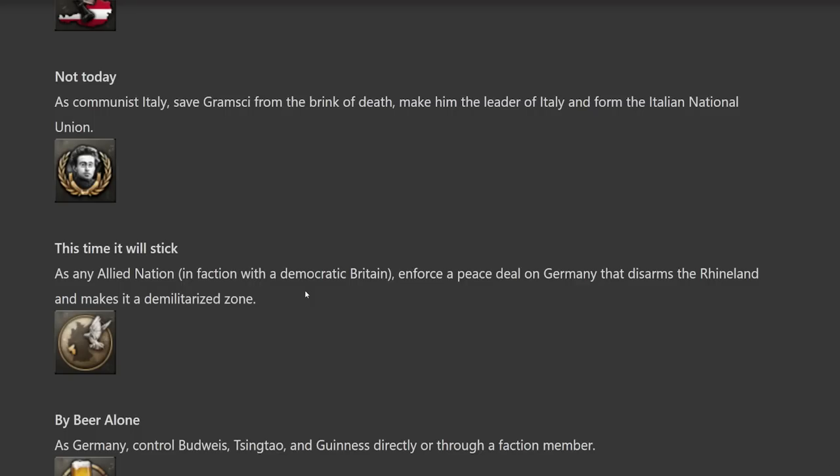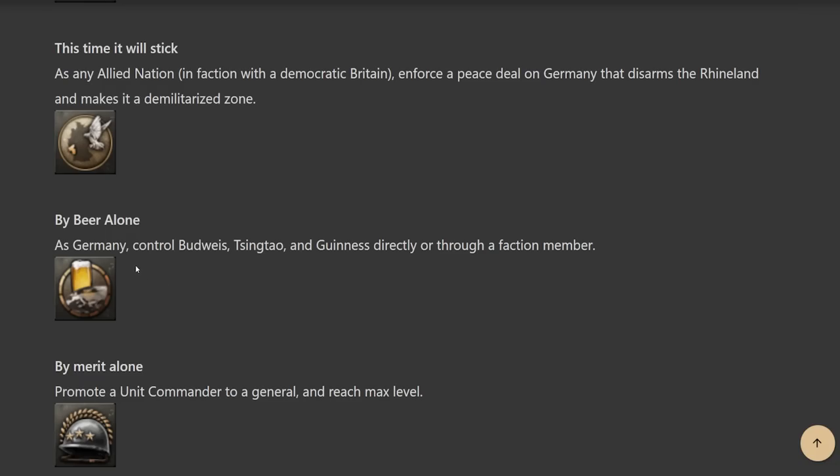'This Time It Will Stick' — as any Allied nation in a faction with democratic Britain, enforce a peace deal on Germany that disarms the Rhineland and makes it a demilitarized zone. We'll probably be fighting the French over war score, but just play a historical game as France and win — when Germany declares on you, you'll have all the war participation you need. 'Buy Beer Alone' — as Germany, control Budweis, Tsingtao, and Guinness directly or through a faction member. Budweis is in Czechia, so you get that anyway. Tsingtao means dealing with the Chinese or Japanese, which is a nuisance. Guinness — just invade Ireland. Relatively easy overall, might be a problem dealing with Japan, but Japan's not that impressive.